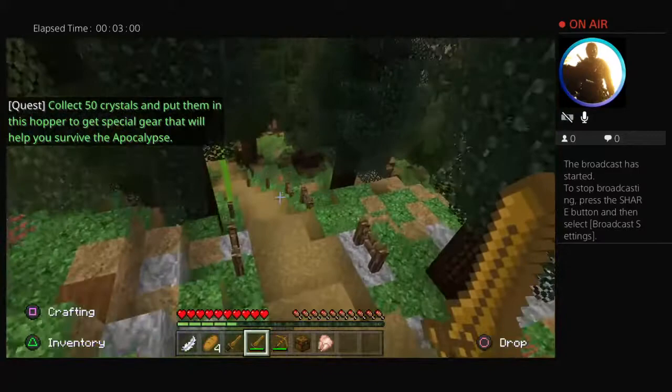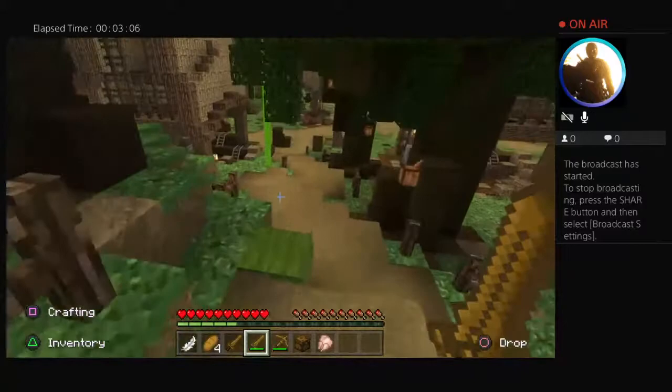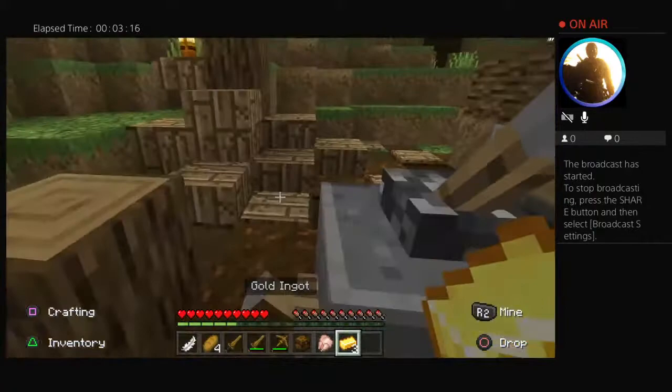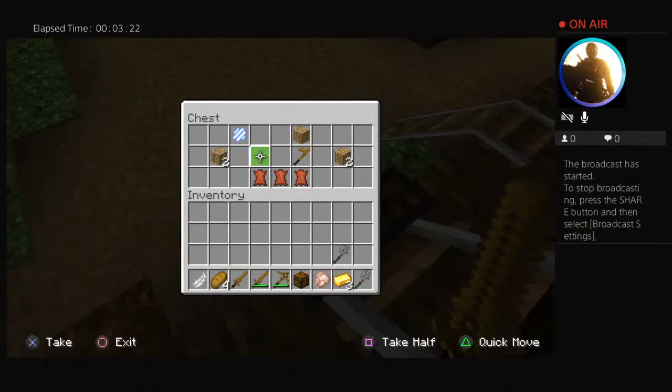I need to collect 50 crystals and follow the beacons. I need to set up my house. Discovery — the Lost Town! I got three gold ingots. Definitely going to be using the sword a lot. Iron Stone Axe. I don't want to be doing that much farming.